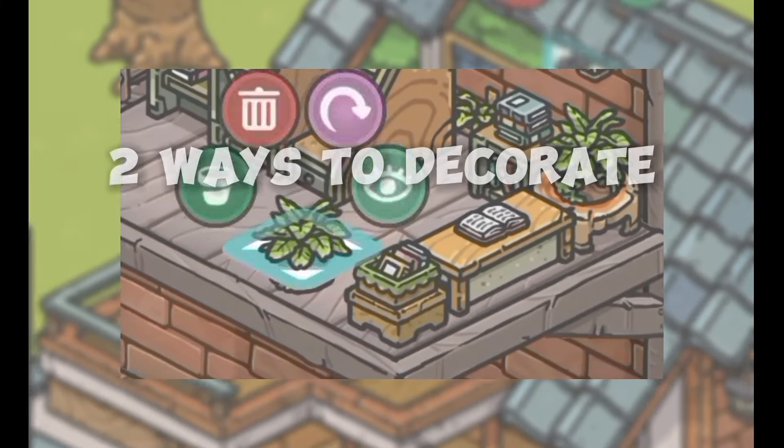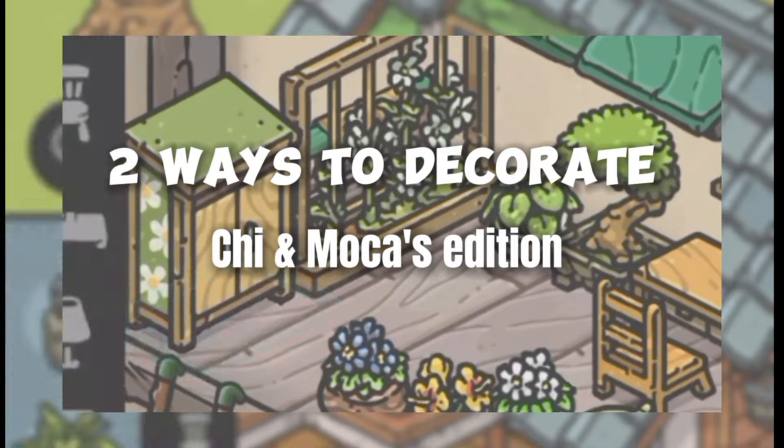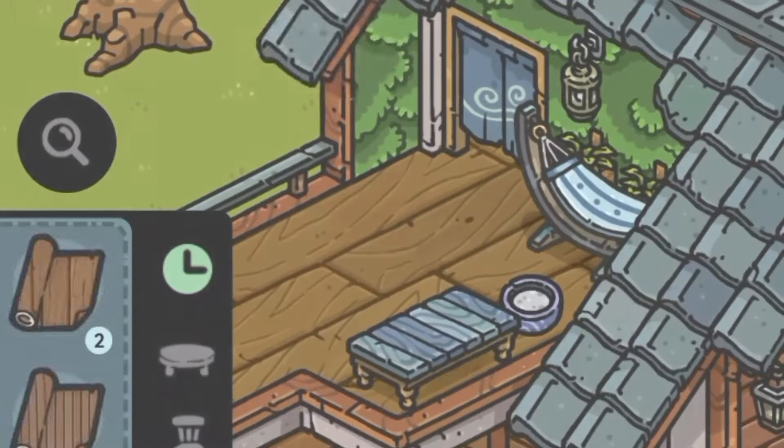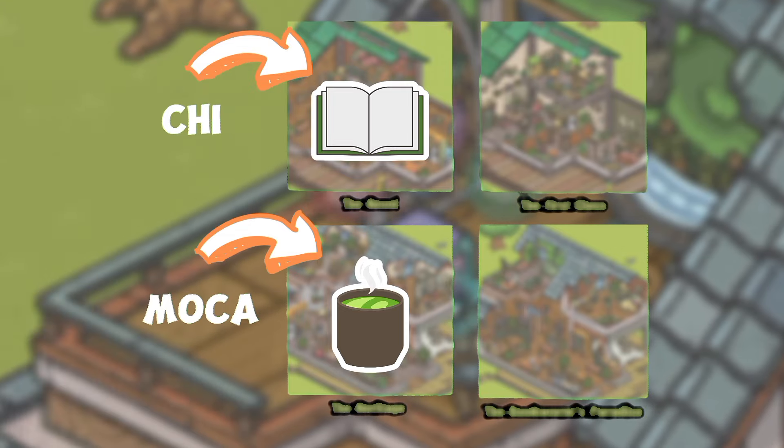In this video, I will show you two ways to decorate Chi and Mocha's addition. I made four designs here. I based my two first designs on Chi and Mocha's hobbies and likings.